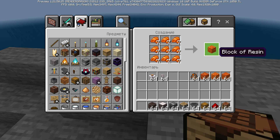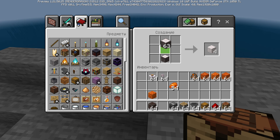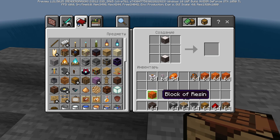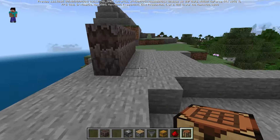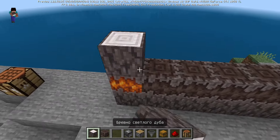Go to the crafting bench and make a block of resin, then put the locks and you get the Creaking Heart. It's much easier to get it now.